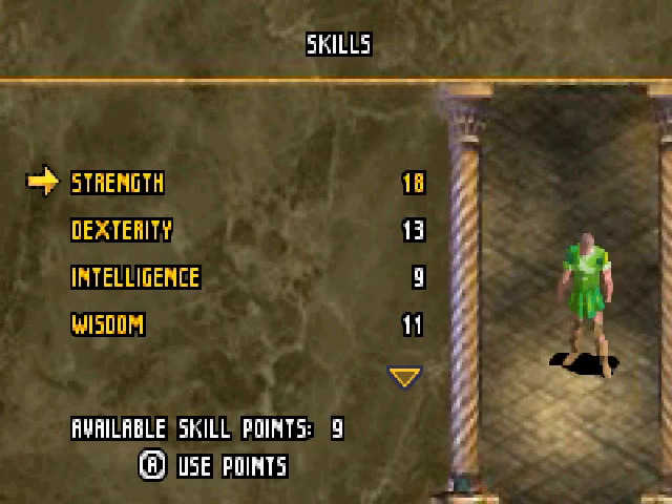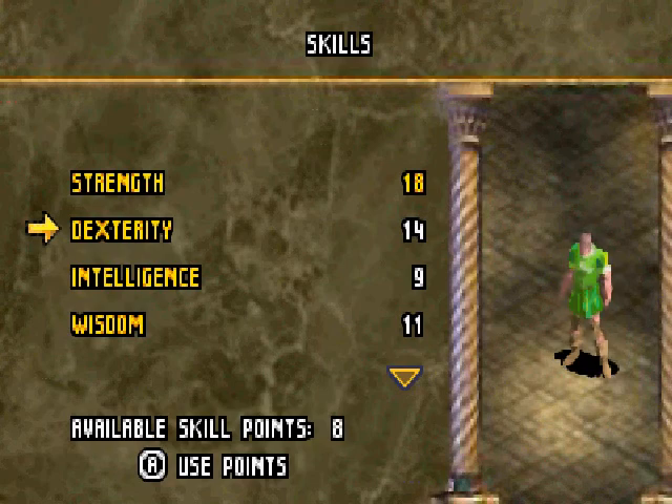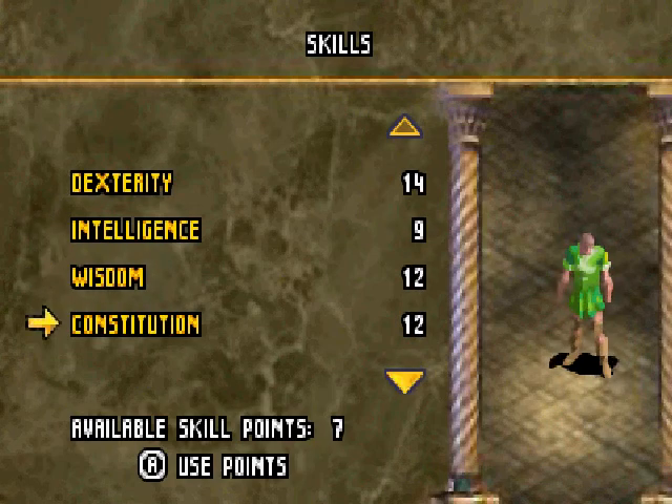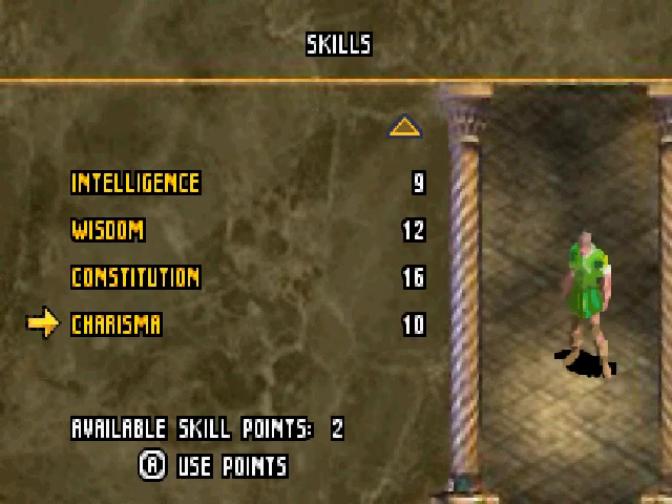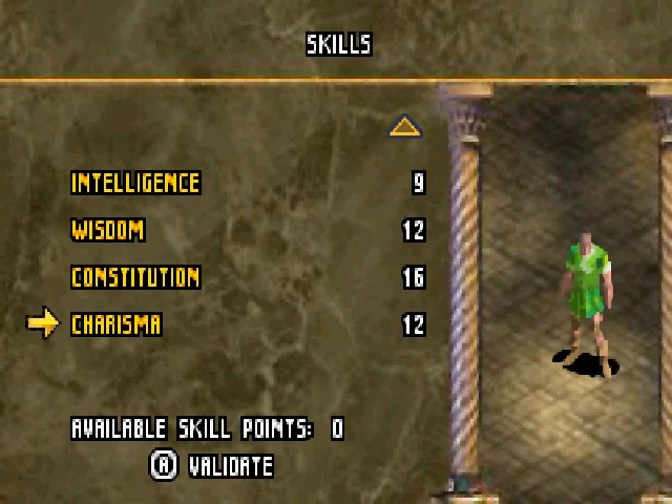I don't know exactly all the stats, but here's a summary. Strength determines your damage and carrying capacity. Dexterity determines your armor and accuracy with bows. Intelligence determines your mana regeneration. Wisdom increases how much experience you get from enemies. Constitution is for your hit points. And Charisma helps reduce prices in shops and allows you to sell things for more. With that, let's validate.